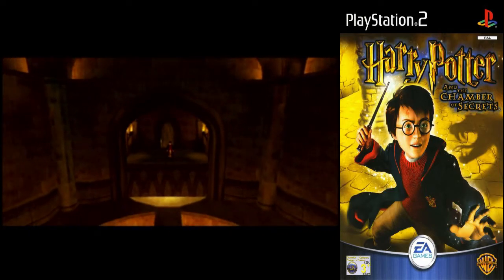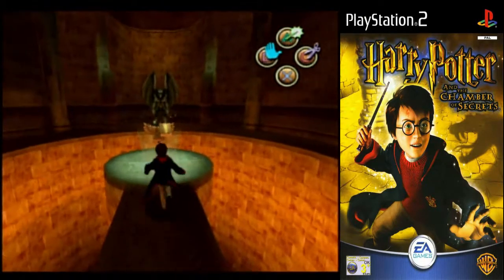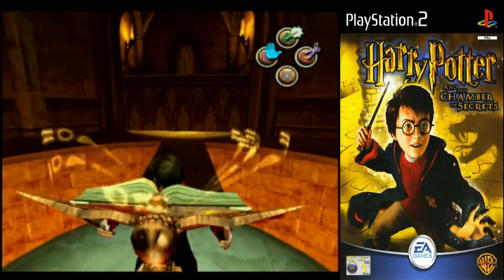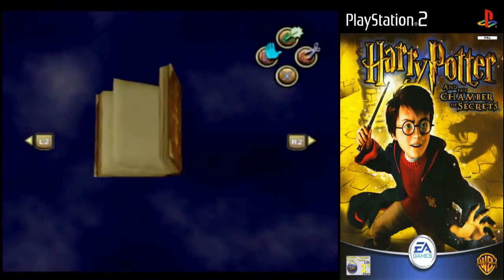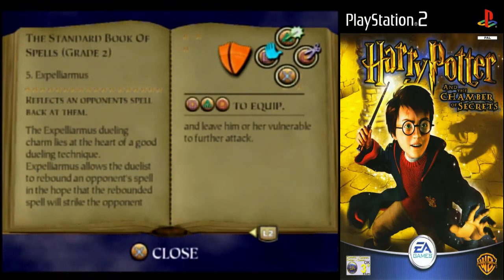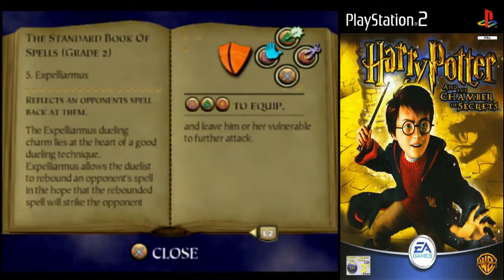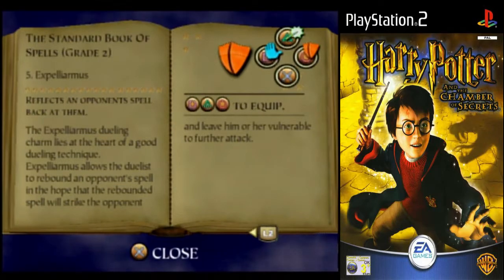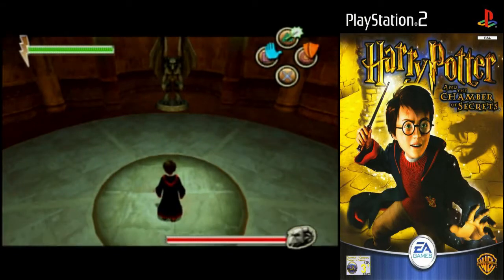Or it's a whole nother set of challenges. The Standard Book of Spells, Grade 2, Chapter 5, Expelliarmus. Reflect an opponent's spell back at them. Expelliarmus' dueling charm lies at the heart of a good dueling technique. Expelliarmus allows the duelist to rebound the opponent's spells in the hope that the rebounded spell will strike the opponent and leave him or her vulnerable for further attack. I'm gonna get rid of Defendo for now, cause Defendo's very situational, especially since we're probably gonna have a boss fight here.